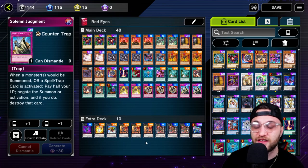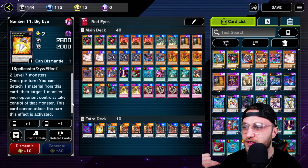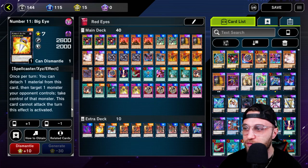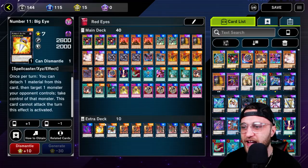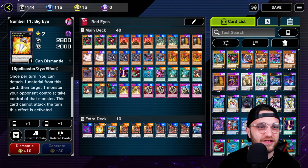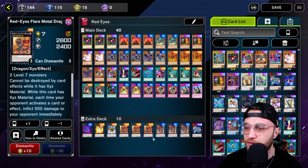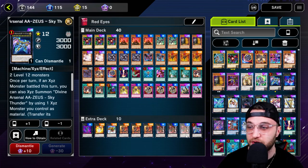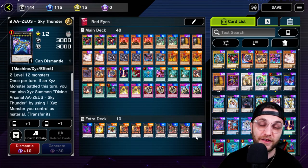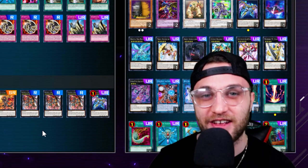For the extra deck, you can run anything you want, but the main cards I would suggest: of course, Number 11 Big Eye. Once per turn, detach one material from this card, target one monster your opponent controls, take control of it. This is all about stealing your opponent's cards and Big Eye does that the best. It works so well because you're detaching a Red Eyes into the grave, and you'll be able to get that back with all your different cards that allow you to special summon from the grave. Then three Red Eyes Flare Metal Dragon, three Dark Arm Dragon, one Zeus. Zeus is pretty clutch because you have so many Xyz monsters battling. That is our Red Eyes Steal Your Opponent's Cards deck profile.